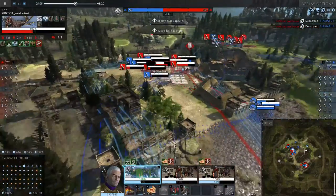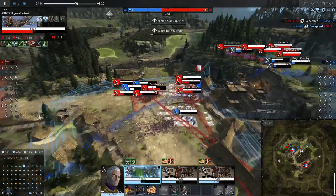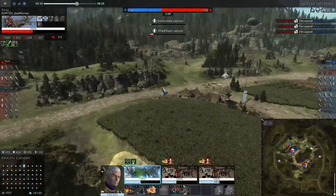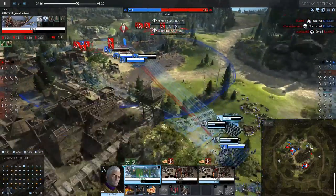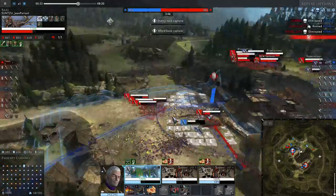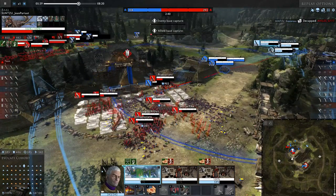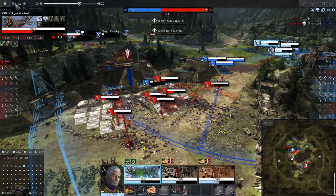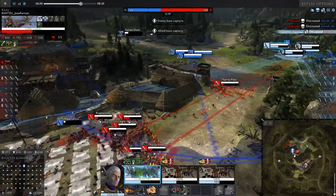If you just leave light artillery alone, it will kill off all your skirmishers and you won't be able to do anything. At the end of the day, it's a skirmisher with higher range than slingers. Ironically, slingers are the biggest counter for the light artillery — they have a lot more base unarmored damage and can close the gap faster.